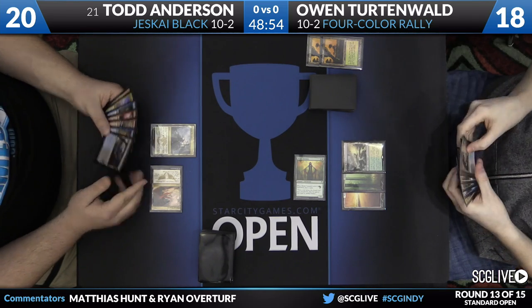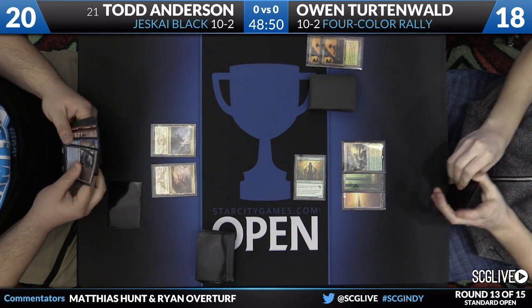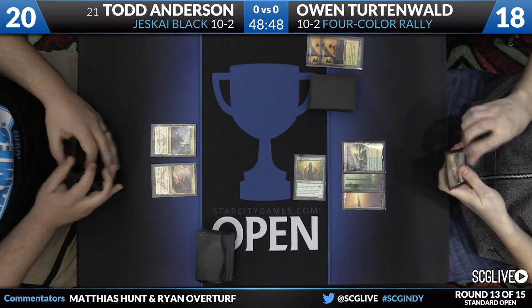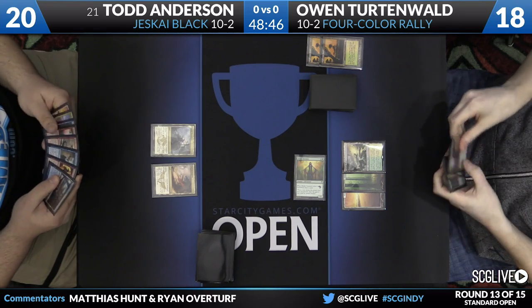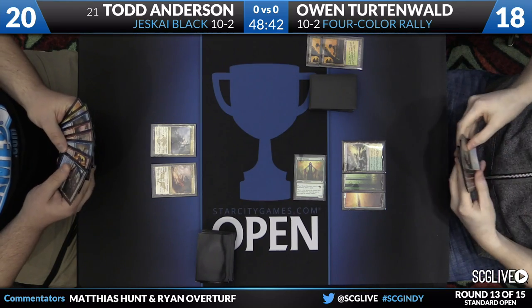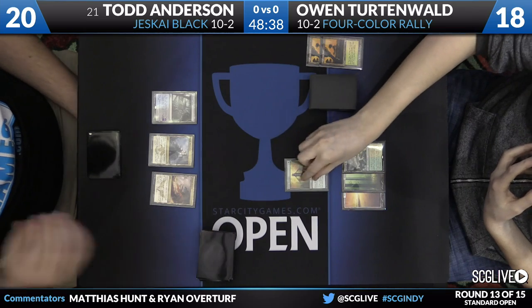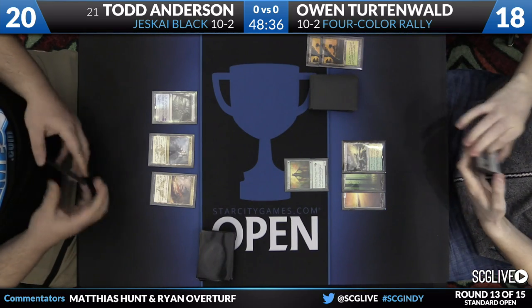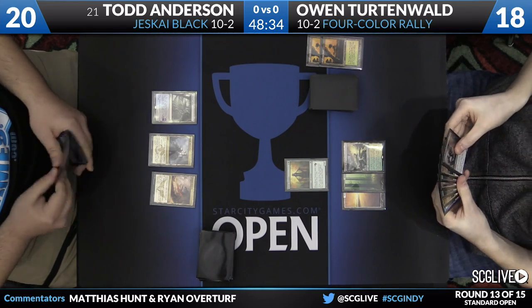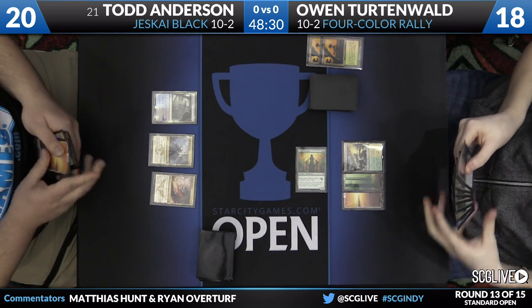Third land for Owen. He swings with Elvish Visionary but makes no play. Todd is still off blue and black mana. You see Todd just sitting on a hand of removal — Crackling Doom, Disdainful Stroke, Radiant Flames, Fiery Impulse, Dig Through Time. No reason to act just yet; not going to use removal on an Elvish Visionary.